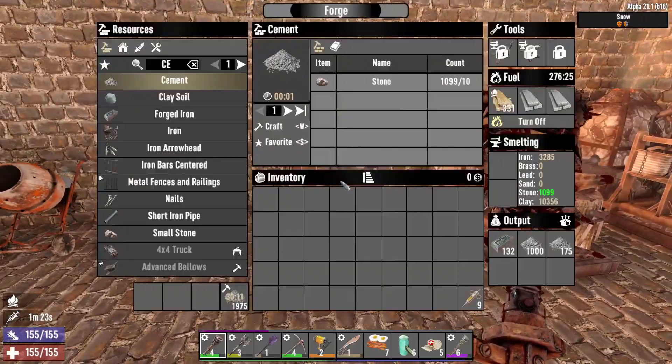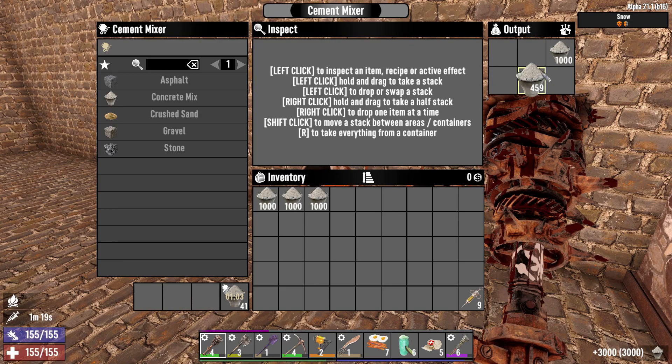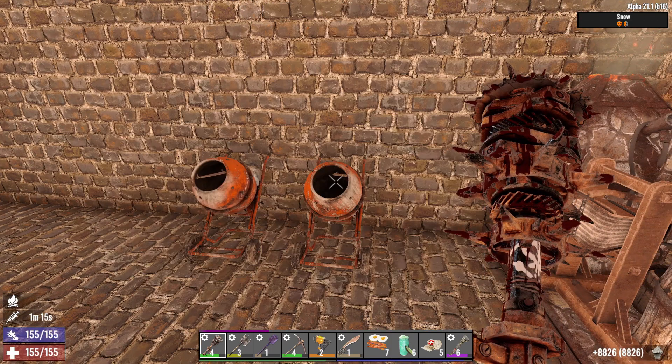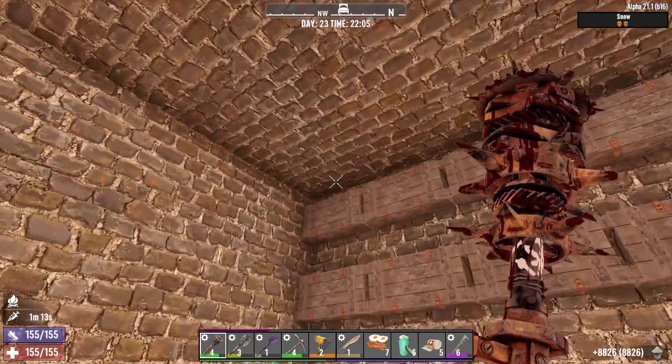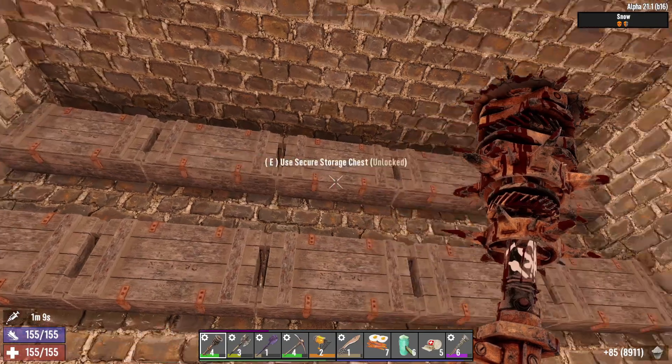I want to show you how to upgrade your cobblestone blocks. You need to get concrete mix. You mix concrete mix in a cement mixer, and you use 10 concrete mix to upgrade a cobblestone block.